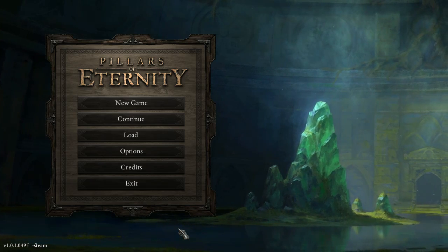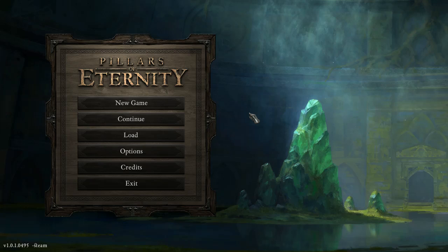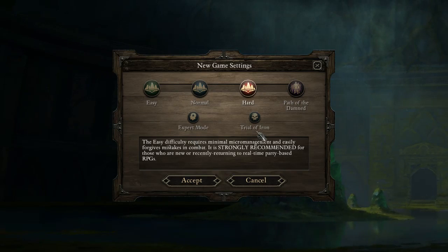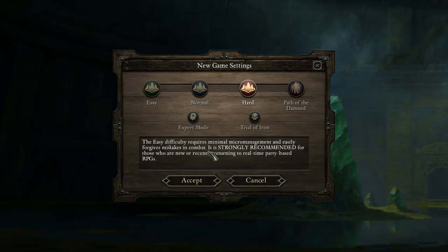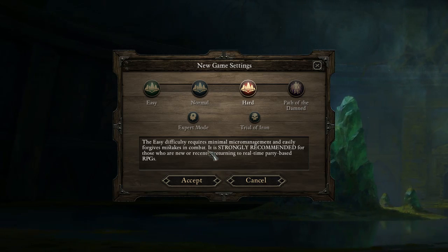Pillars of Eternity is a party based real time with pause RPG where you make your own character and either use the available companions, make your own adventurers, or go it solo. There are 4 difficulty settings in the game and 2 optional modes. Instead of using level scaling, creatures are added or removed from individual encounters based on your selected difficulty level.